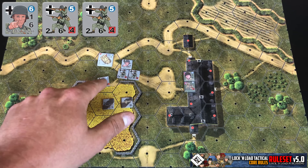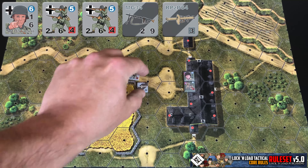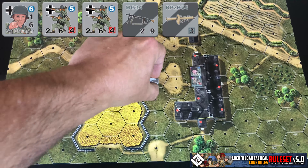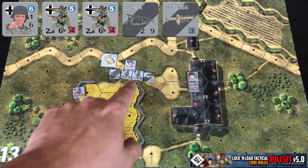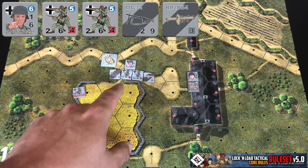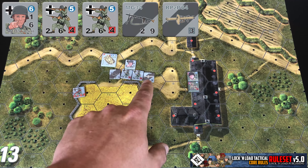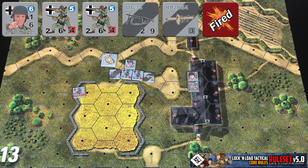That's going to work for support weapons as well. So if we add a support weapon for each German squad here, you would total the firepower for a direct fire attempt and add the leadership modifier, and you could also subtract that leadership modifier from the ordnance to-hit roll. Afterwards, he would be placed under a fire marker just like the rest of the units.